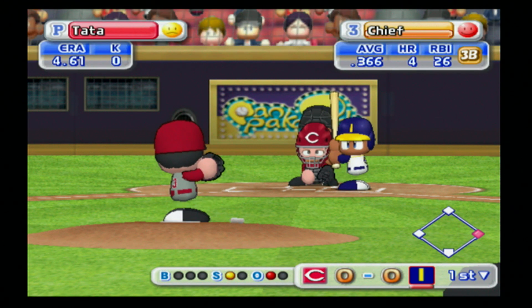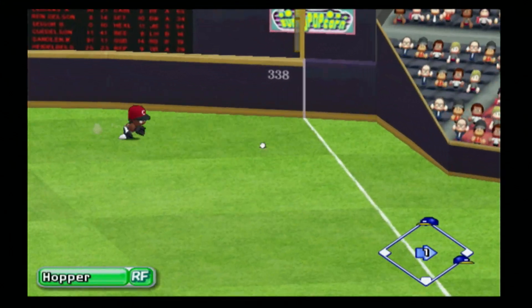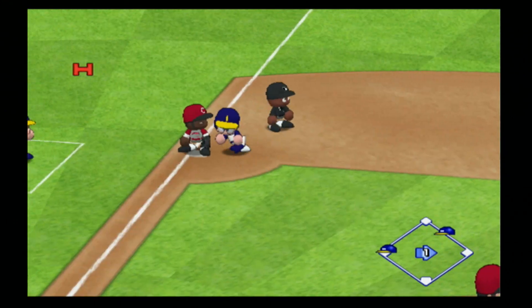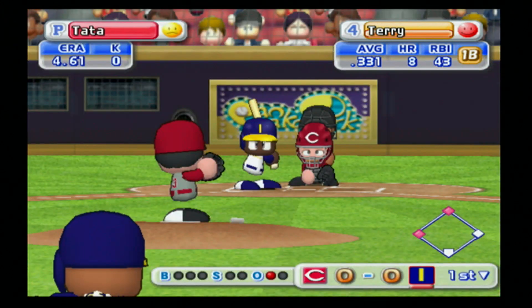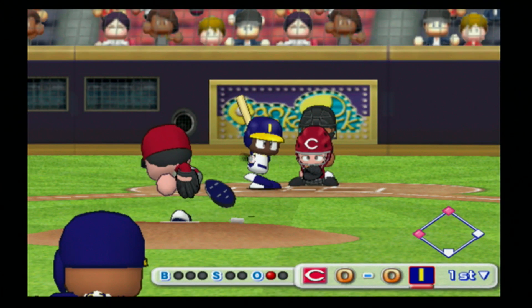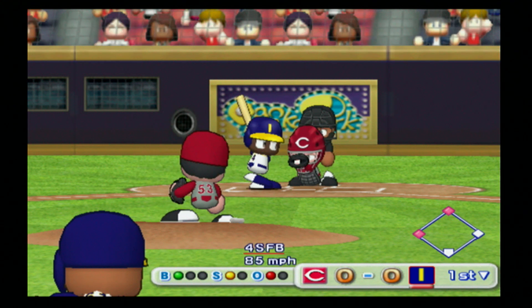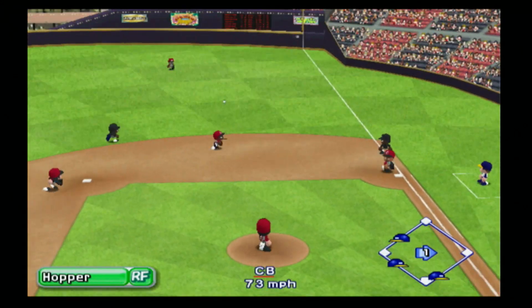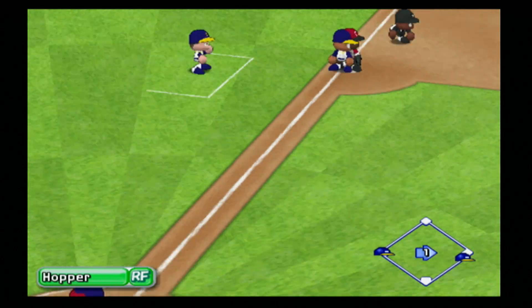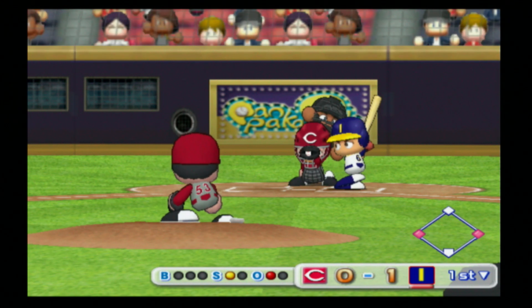Chief now at the plate, one on, one out. Takes strike one and hits this one into right field — going to roll into the corner. Marvin going to third, he will stop there. One-out double for Chief, puts runners on second and third. Brings Terry to the plate as he takes strike one. Terry is our leading home run hitter. Doesn't hit a home run here, but does get a single into right, and that scores Marvin for the first run of the game. One to nothing Squirrels.